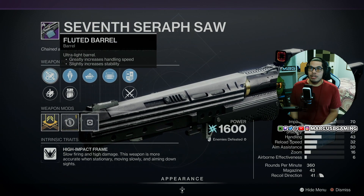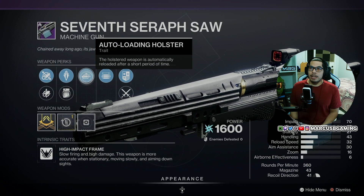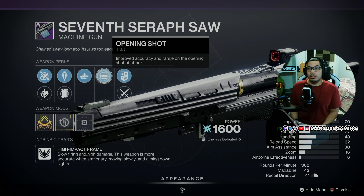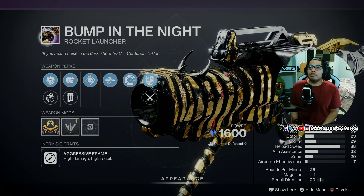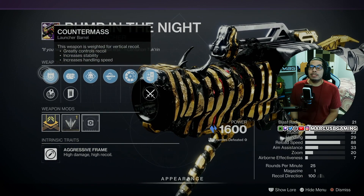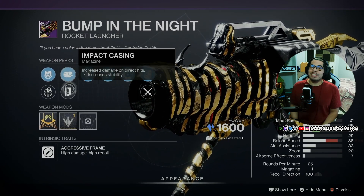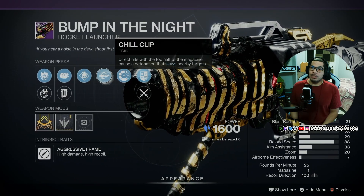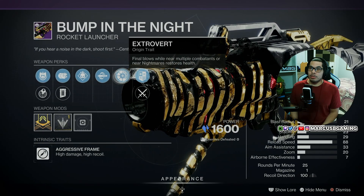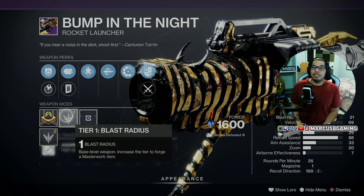Then there's a Seven Seraph Saw Machine Gun with Fluted Barrel or Small Bore, Armor-Piercing Rounds or Light Mag, Auto-Loading Holster and Opening Shot with a Reload Speed Masterwork. And a Bump in the Night Rocket Launcher with Counter Mass or Smart Drift Control, Alloy Casing or Impact Casing, Demolitionist and Chill Clip with the Extrovert Origin Trait and a Blast Radius Masterwork. Very nice PVE one if you can't craft it and you're newer to the game.